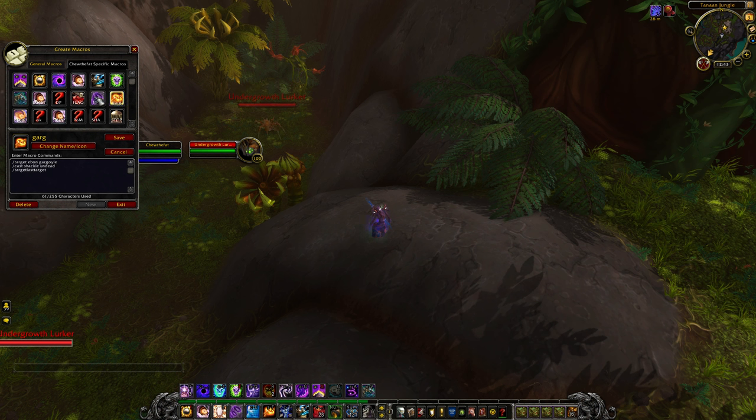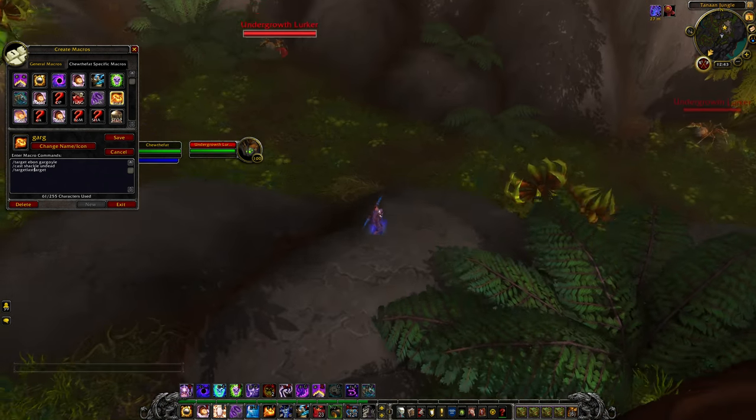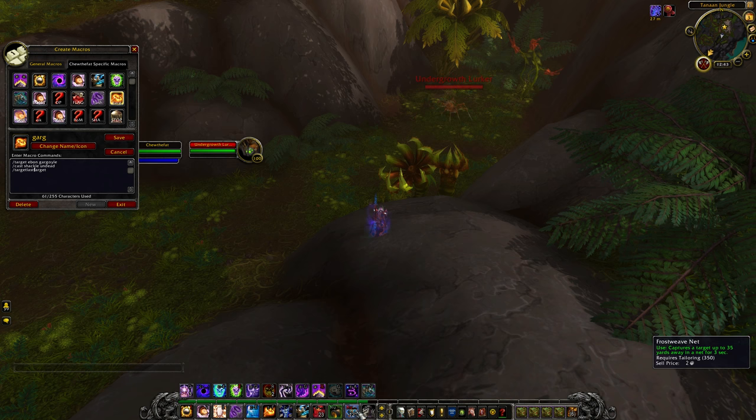The last macro is: target Gargoyle, Shackle Undead, then target last target. This means when fighting a Death Knight I don't have to manually target the Gargoyle to Shackle it — I just press the button, it shackles, and I keep targeting whoever I was targeting before. Really handy.